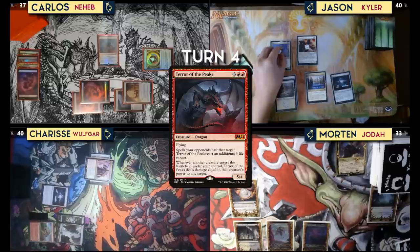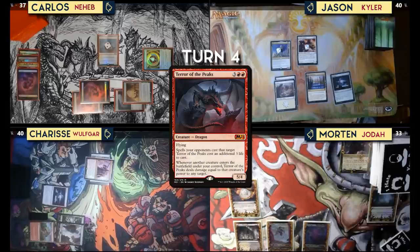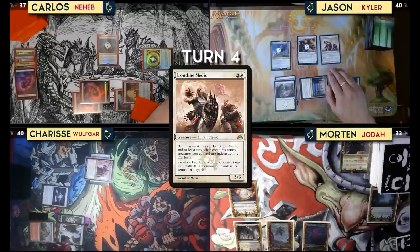At the beginning of my upkeep, we can put two counters on a creature you control — if you control the creature, you can't attack me until my next turn. Is it targeted or just any creature? It is not targeted — it is any creature you control. I think I'll pass.